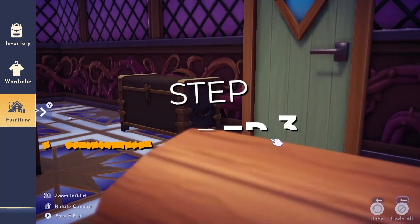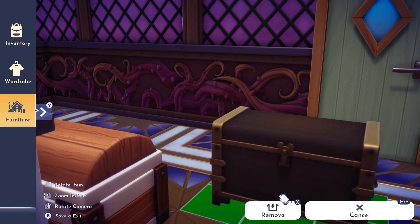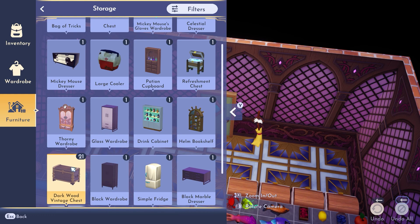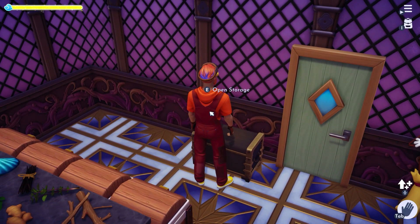For step number three, if you haven't already done so, go to the map editor, select the vintage chest, and then remove it. Again, don't worry — you're not losing anything. It'll still be in your inventory, and you can just drag and drop it again like nothing happened.